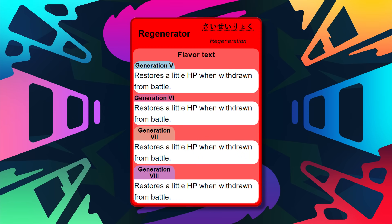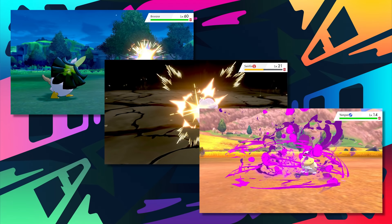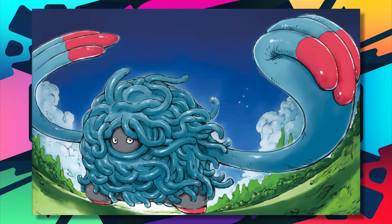As for moves, Tangrowth has some pretty good ones, with Giga Drain, Power Whip, Leaf Storm, and Energy Ball as STAB options, and then some other moves like Knock Off, Earthquake, and Sludge Bomb for variety. All in all, Tangrowth is pretty damn good despite its flaws, and is the perfect option to open up the top 10.